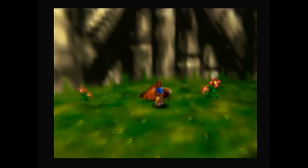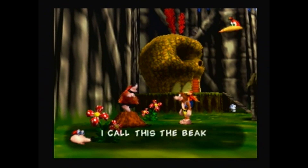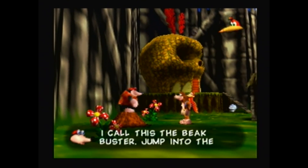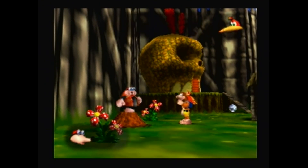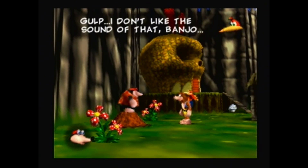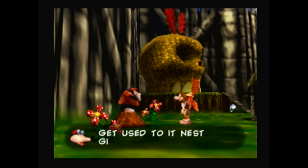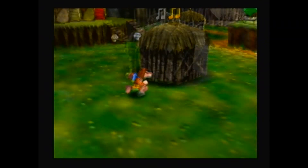Let's learn our second move — the Beak Buster! Jump into the air, then press B and Kazooie slams hard onto the floor. You'll be using it a lot! He's not wrong.